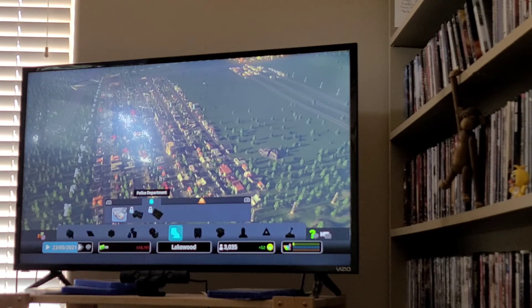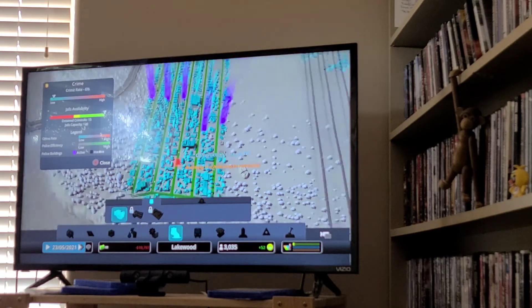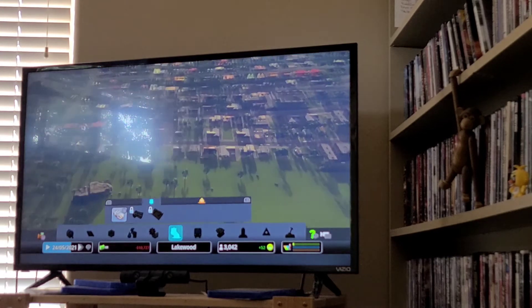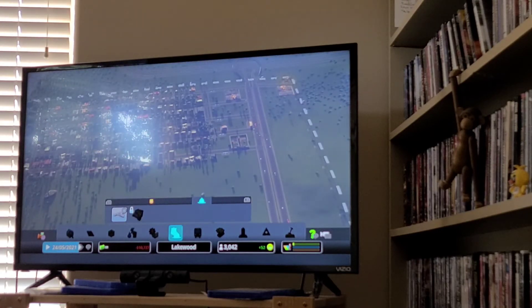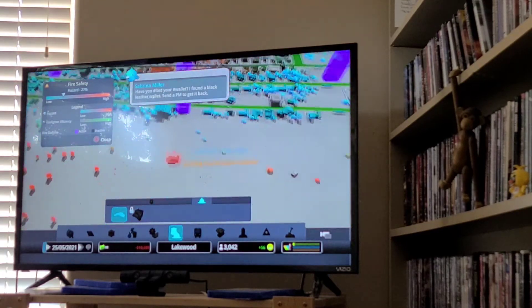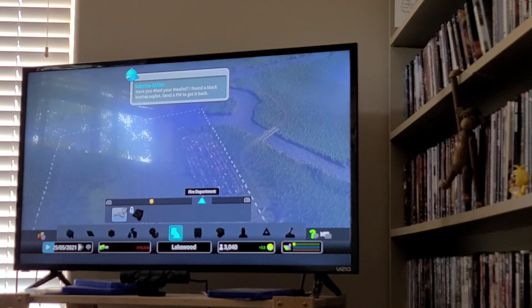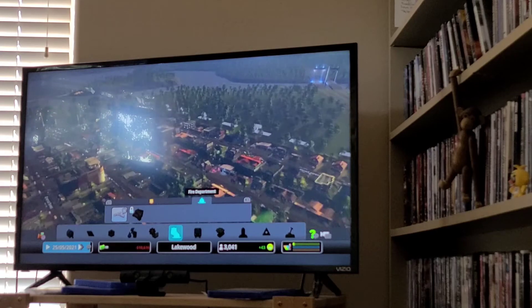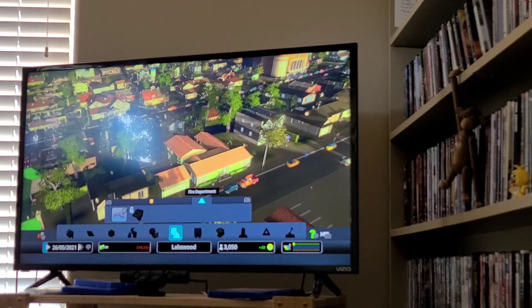After that, you'll unlock emergency services — that's police and fire department. Police is the same situation as the health clinics, so you're probably only going to need one police station every road that's full of people. For the fire department, you need the same coverage so that everything is blue — meaning everyone has availability to the fire department. So if their house catches on fire, it'll take the fire department less time to get there and give it more of a chance to not burn down.